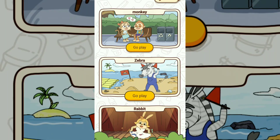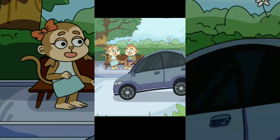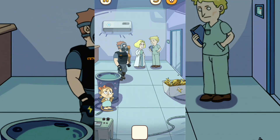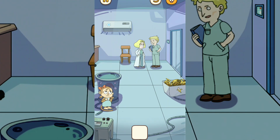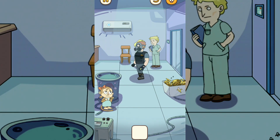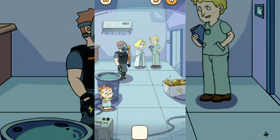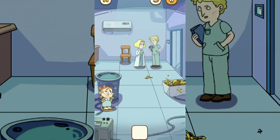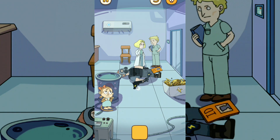The monkey is kidnapped and the monkey girl tries to save him. Okay, first you must take the banana, give it to the monkey, place it here, and wait for the guard to go down. Then you take this stun gun.